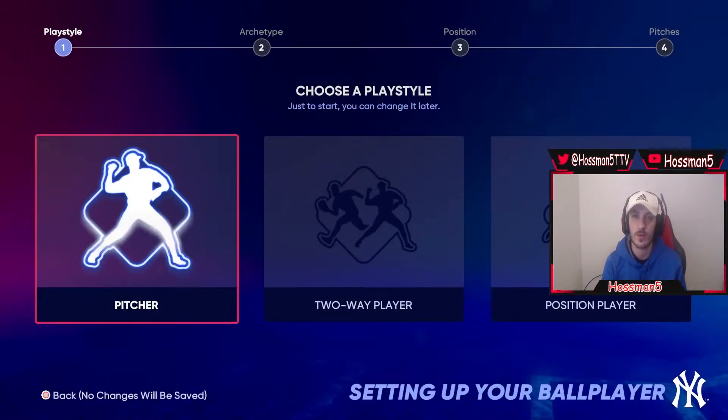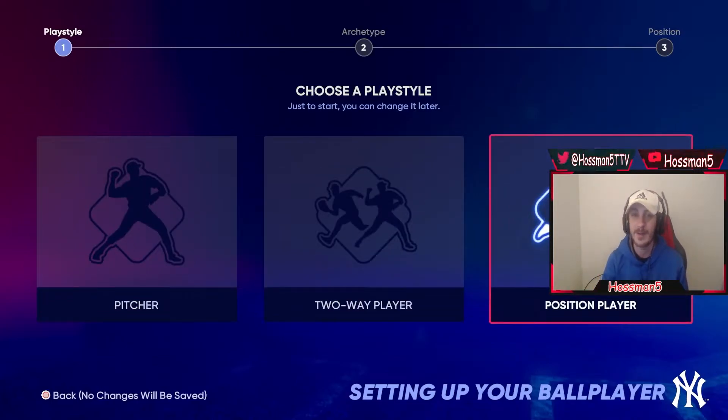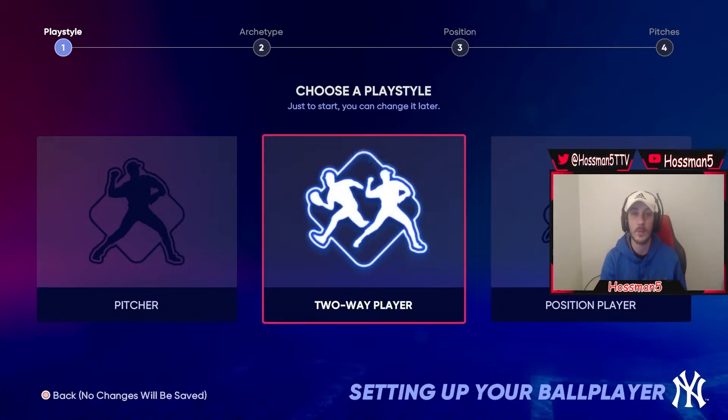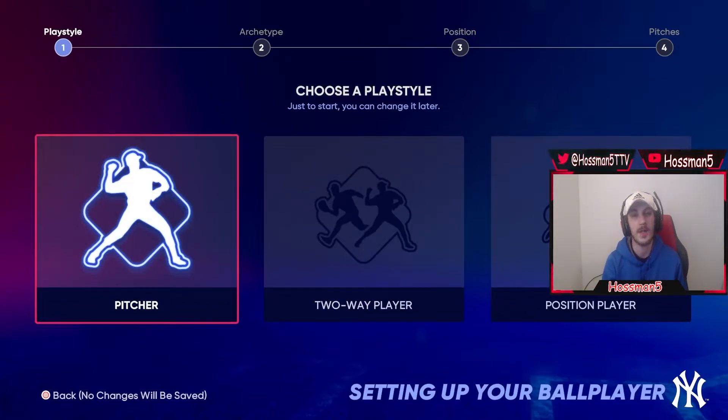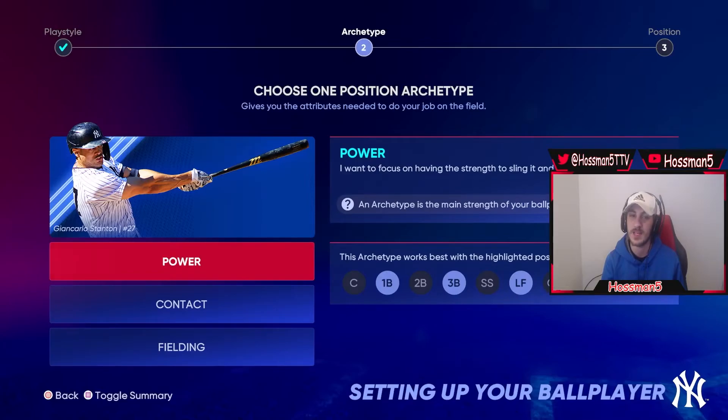It's going to take us into the screen where we create our Ball Player, and this is where it becomes important for how you want your final player to turn out in MLB The Show 22 Diamond Dynasty. You can pick any play style you want — pitcher, a two-way player like Ohtani, or a position player. I recommend, in order to get the best overall stats, that you pick either pitcher or position player. Do not go two-way player. The two-way player gives you versatility to play both ways, but it comes with an overall decrease in your player's stats. For the sake of this video, we're going to pick position player.